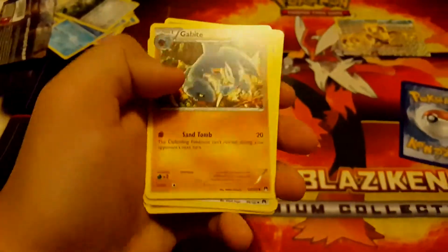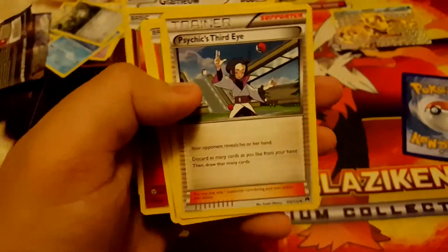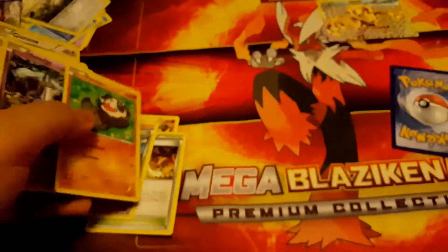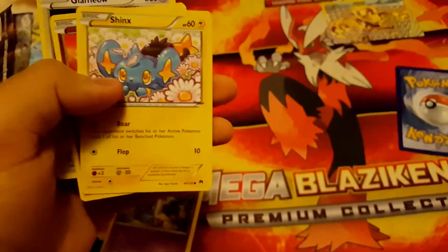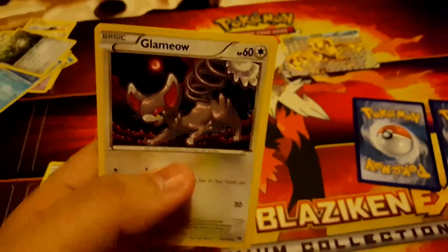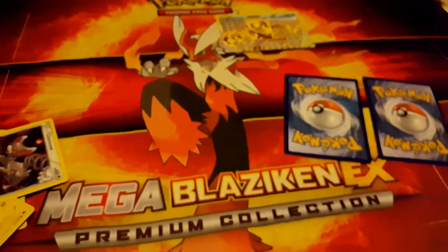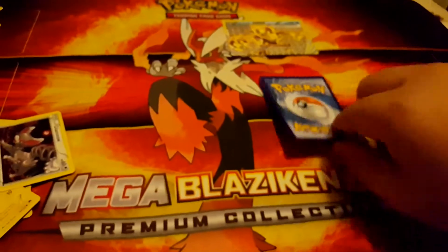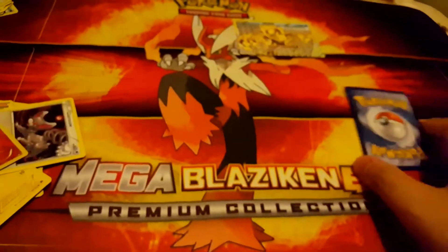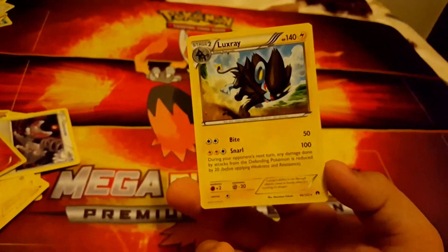Starting off with a Gabite, an All Night Party, Psychic's Third Eye, Pancham, Honedge, Shinx, Spritzee, and a Glamio. The reverse is a Drowzee, which is a common, and the rare in this pack is a Luxe — a regular rare.